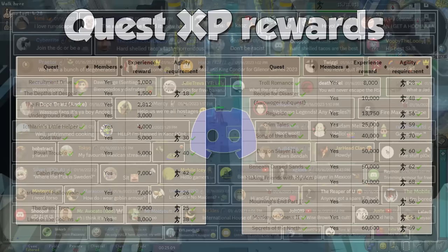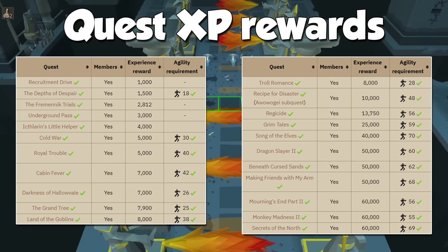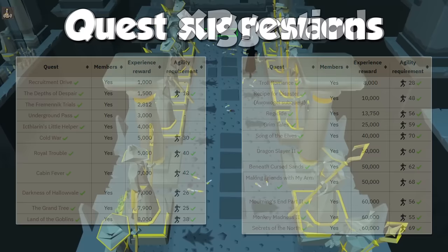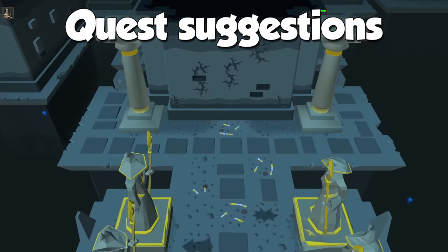These are all the quests that provide agility experience as of the time of making this video. Remember that some of them have an agility level requirement, and you may not be able to do them right away. Agility is weird in that experience from questing is extremely desirable, but we need to train it traditionally during the early levels because of a set of items I will mention in a little bit. However, we will still be skipping some training, as there are two quests that will speed up the beginning quite massively.